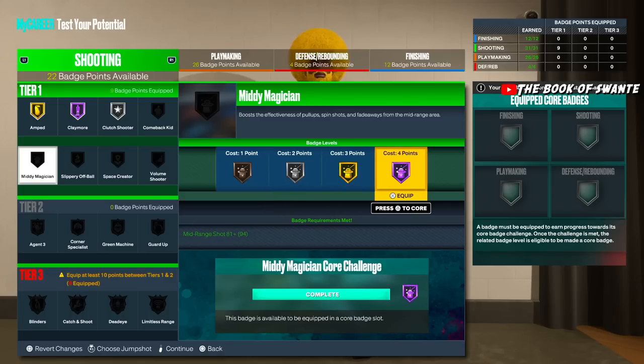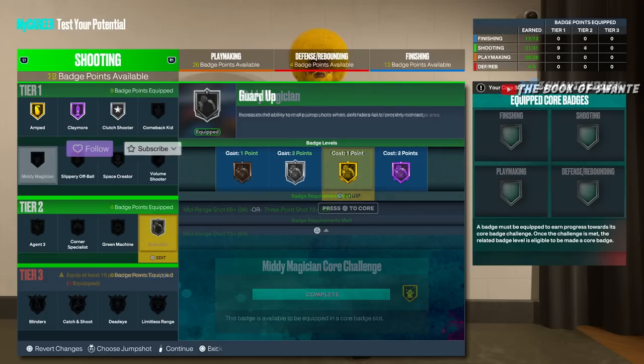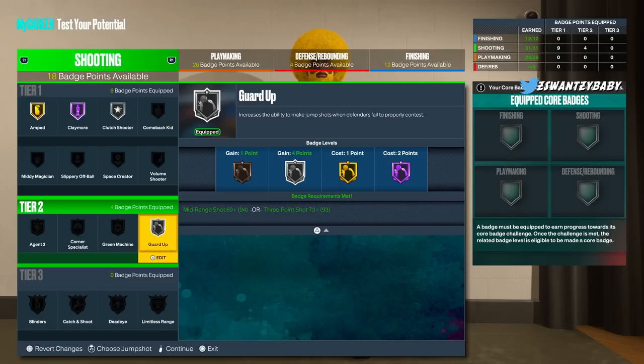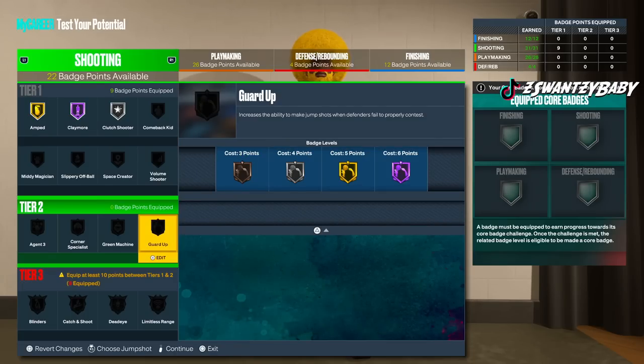Any level on Mini Magician would help a little bit — find the balance. Guard Up badge: don't put anything into this. It does not work for so many players. Someone told me it only activates on 6'10" and up builds. If you're not 6'10" and up, don't even try it. For bigger builds it always seems to activate — maybe a glitch — but don't invest unless it's working for you.